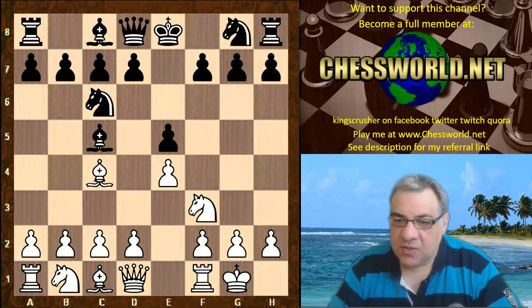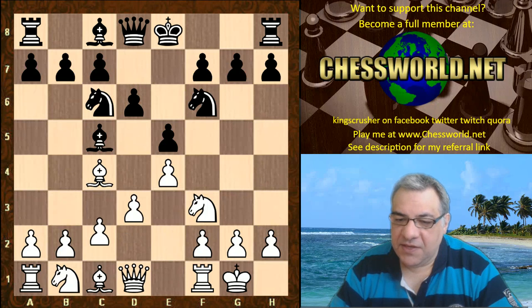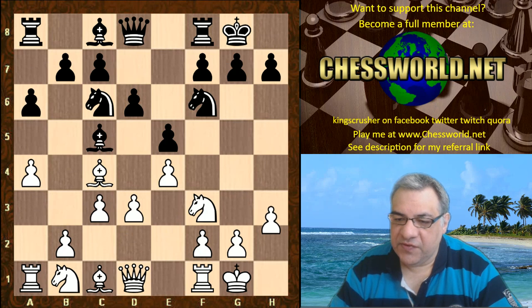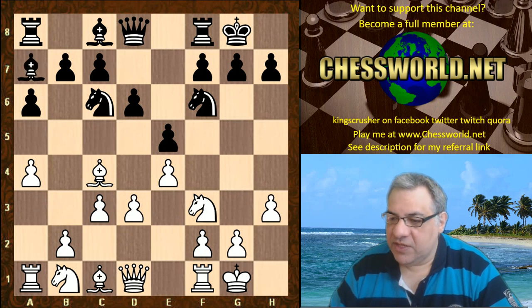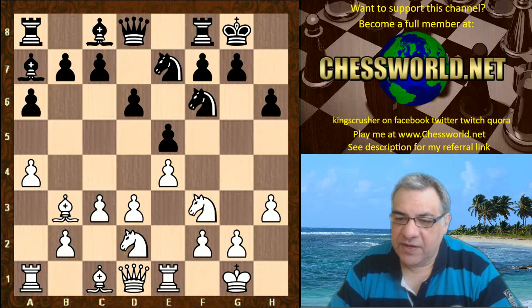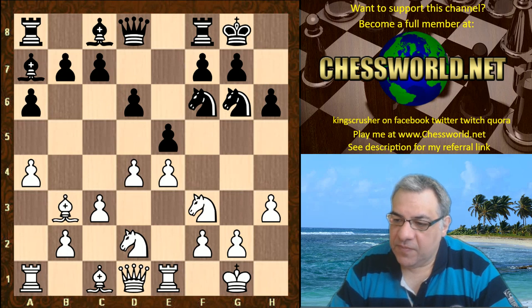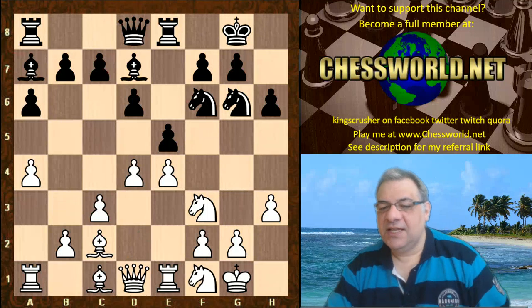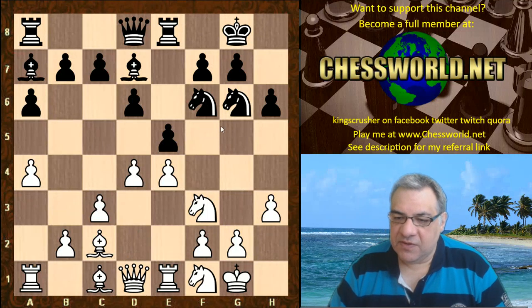White castles, Knight f6, d3, d6, c3, a6, a4, black castles, h3, Bishop a7 — pretty standard stuff so far. Knight bd2, h6, Rook e1, Knight e7, Bishop b3, Knight g6, d4, Rook e8, Bishop c2, Bishop d7, Knight f1. It's all pretty standard trodden territory so far; you can see that both sides are maneuvering their Knights quite often.